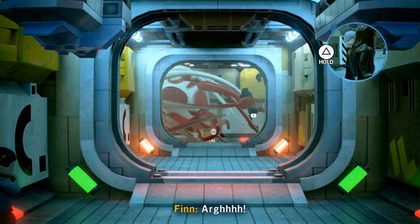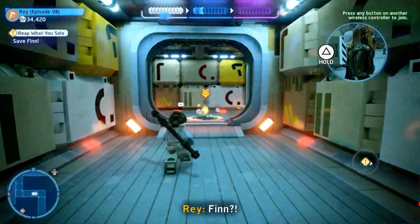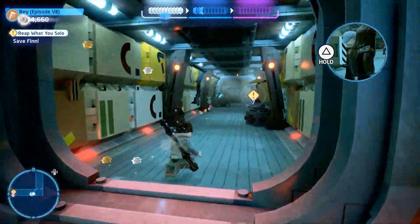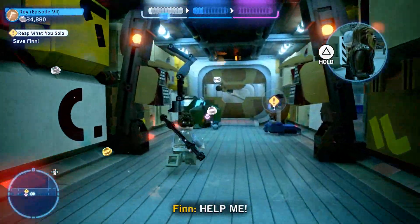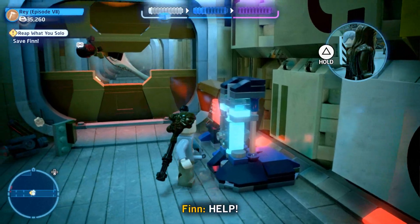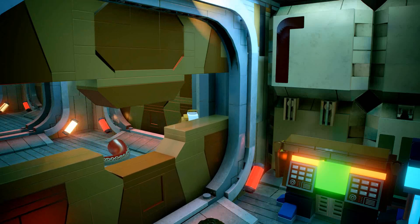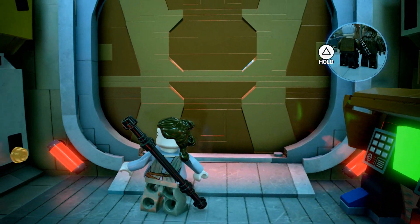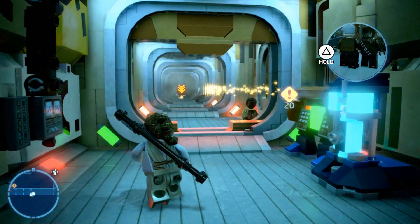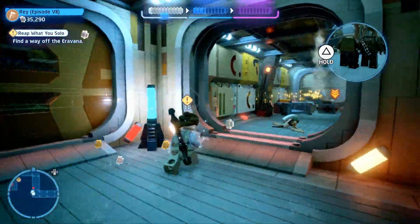Finn gets grappled by the rathtar and off we go. Run down the hallway, bust a right, another right, and Finn gets stuck at the end. Smash the box on the left side — it gives you a power cell. Swoop that up, drop it in the socket on the right, press the button, and the door snaps shut, cutting off the rathtar's arm. Be patient — it closes the door and then opens the exit door.